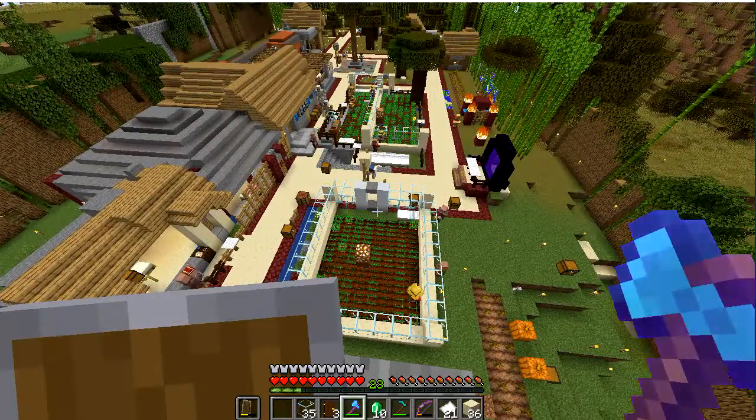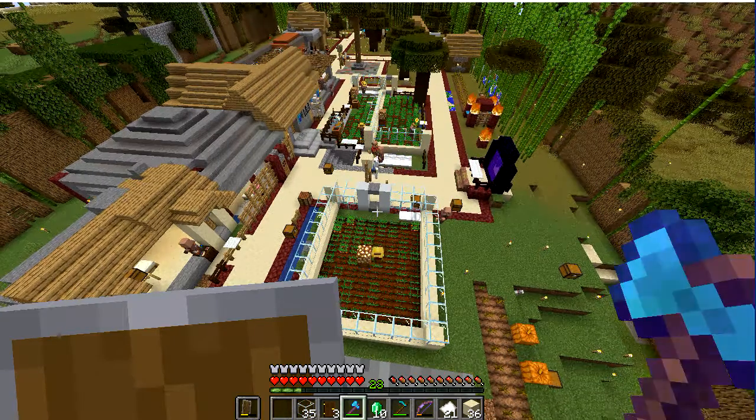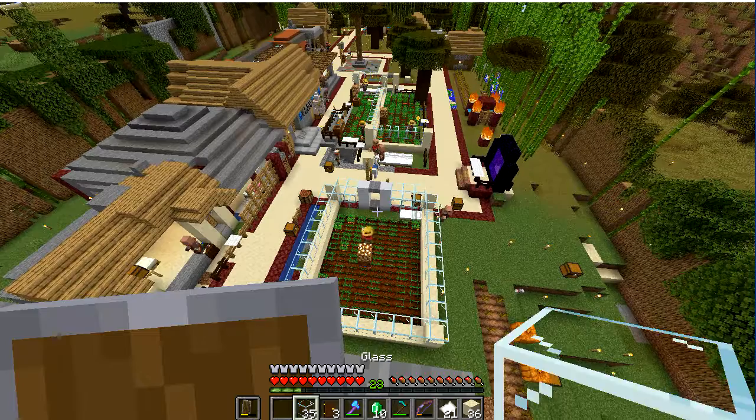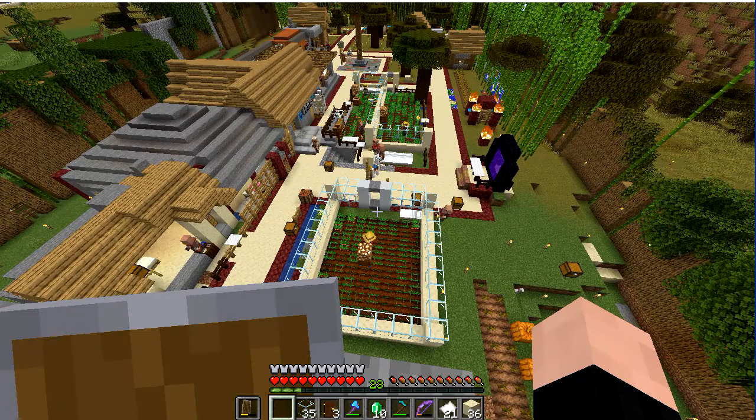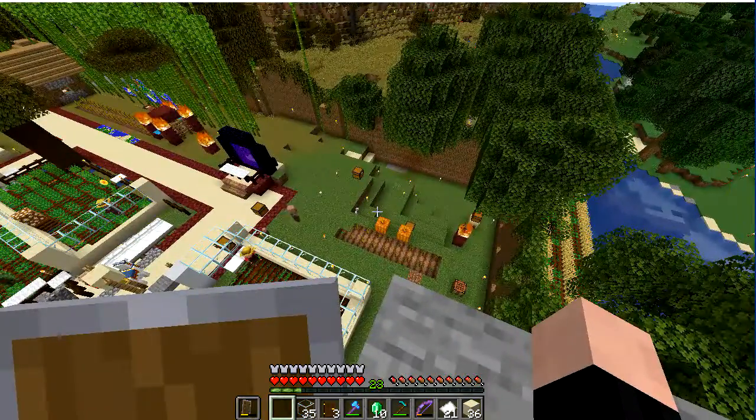Here's what the village looks like from up high. You can see it is a fully working village. We have lots of farms, we have lots of villagers, and everything is going pretty well according to what I planned — at least what I've planned so far. Let's go take a closer look at the village.